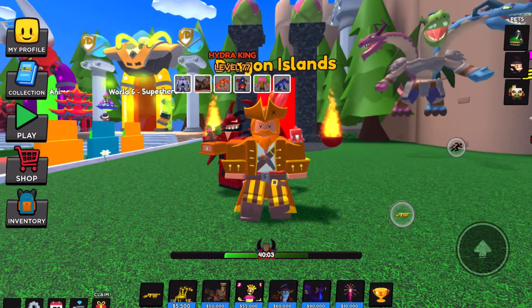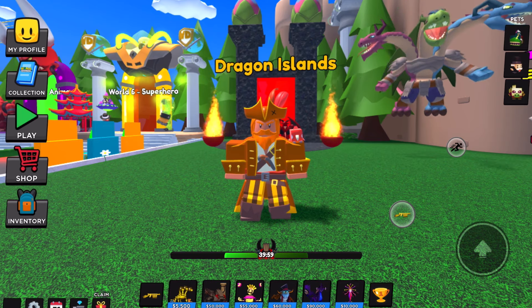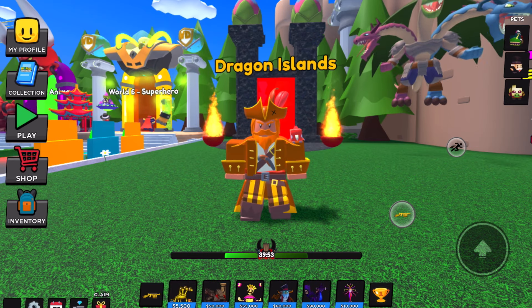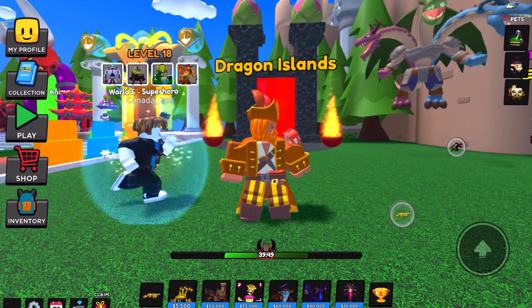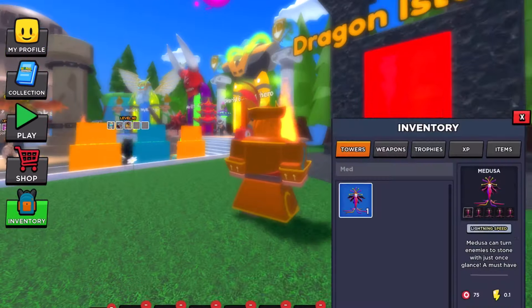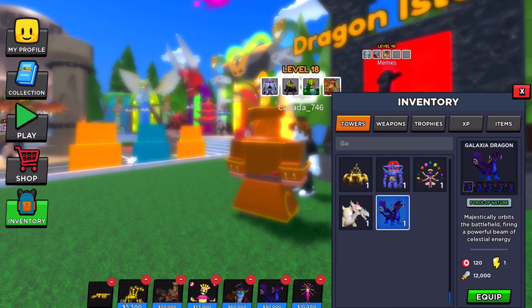What's up everyone, welcome back to another World Defenders video here in Dragon Islands! Today we're not really showcasing but seeing versus two different towers — as you guys guessed from the thumbnail, it's the Chain Dragon and the Galaxia Dragon. I finally got it! It was a bit more expensive than I thought, but I finally got the Galaxia Dragon. Let me go ahead and show you guys its stats — I got it for Force of Nature.